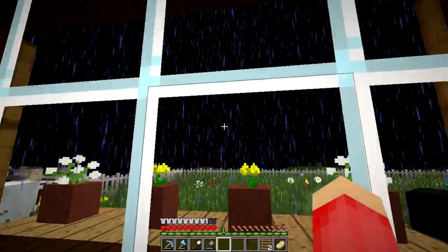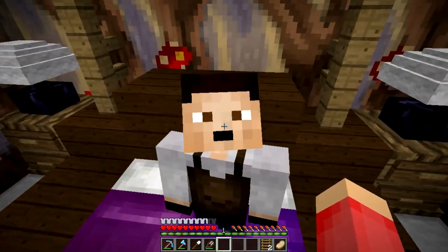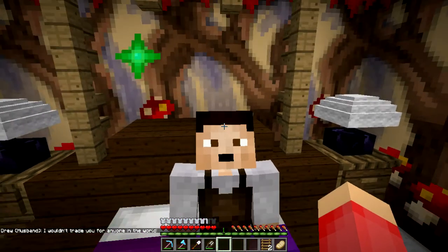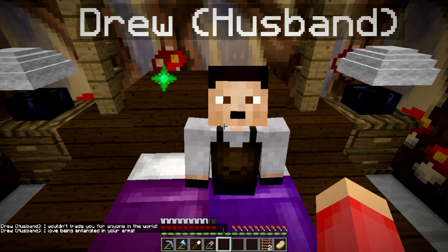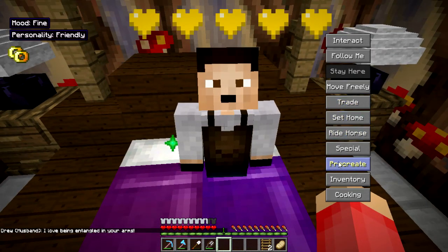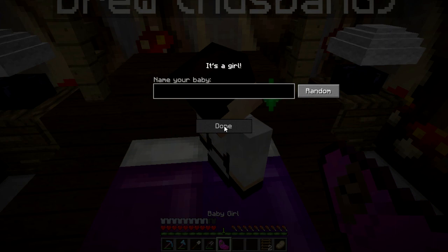Well, it is a very, very rainy, dreary day. What better thing to do on a rainy day? Am I right, Drew? Let's give you a little kiss — he says, I wouldn't trade you for anything in the world. That's right. And how about a little hug? He says, I love being entangled in your arms. Well, I think that that calls for making a baby! Woo! What is it gonna be? It's a girl!